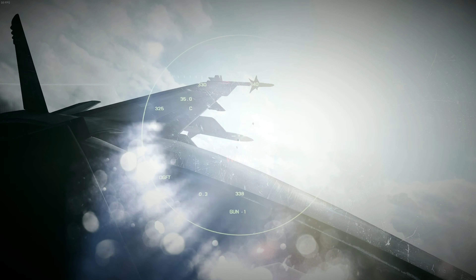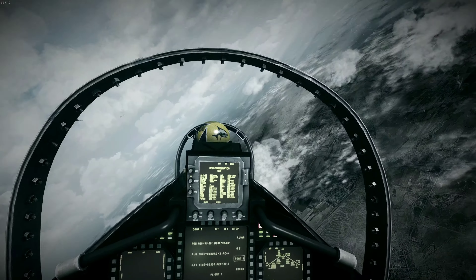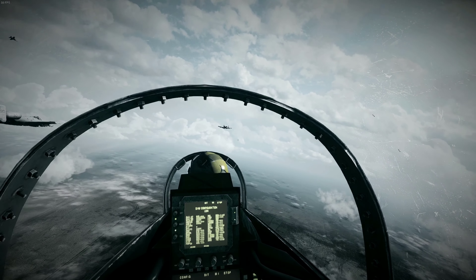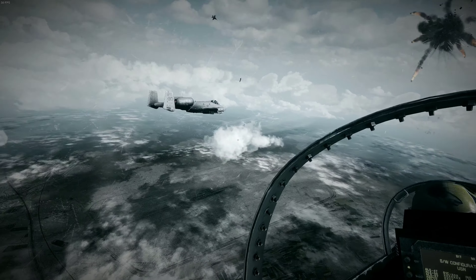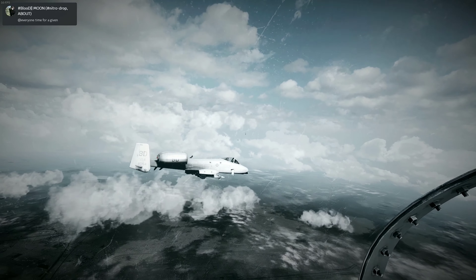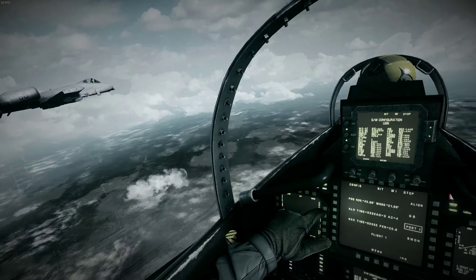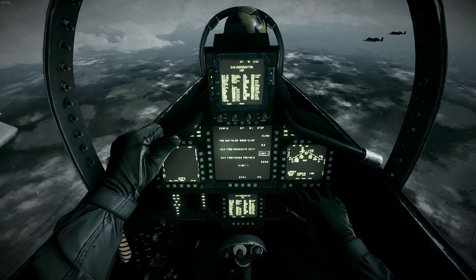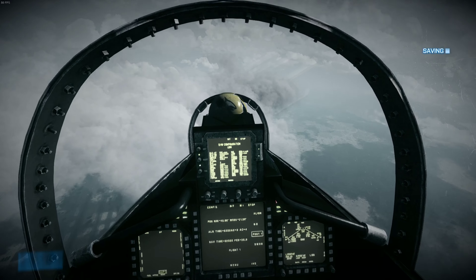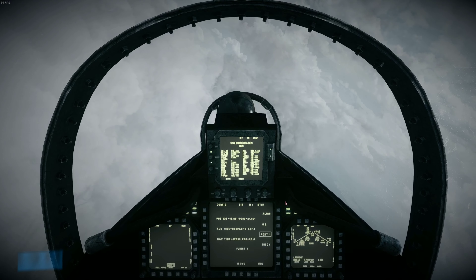2-1-2, Shark 4-6 now joining strike formation. Over. 2-1-2, flight of 2, coming up on your 9. Roger. I'm getting multiple SAM signals coming from the airport. We're just on Bulldog 3-2. Target — switch over to targeting and take him out. Heavy 2-1-2, Shark 4-6 egressing out of target area. Roger.